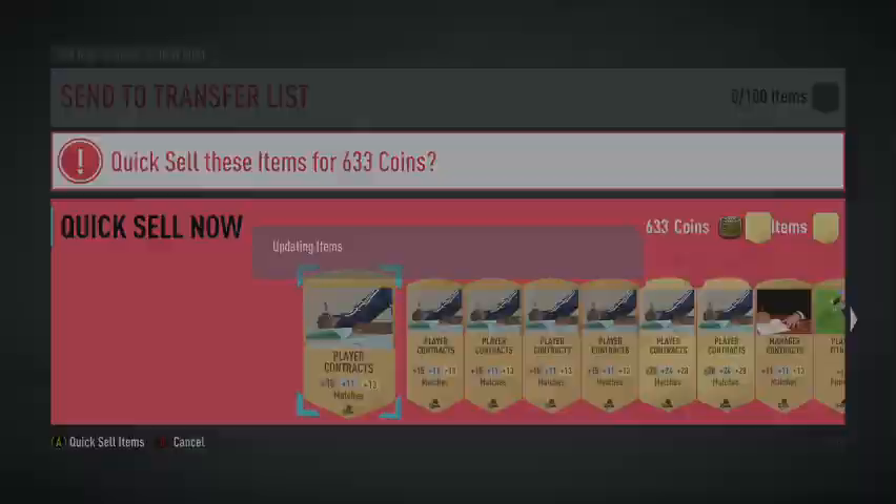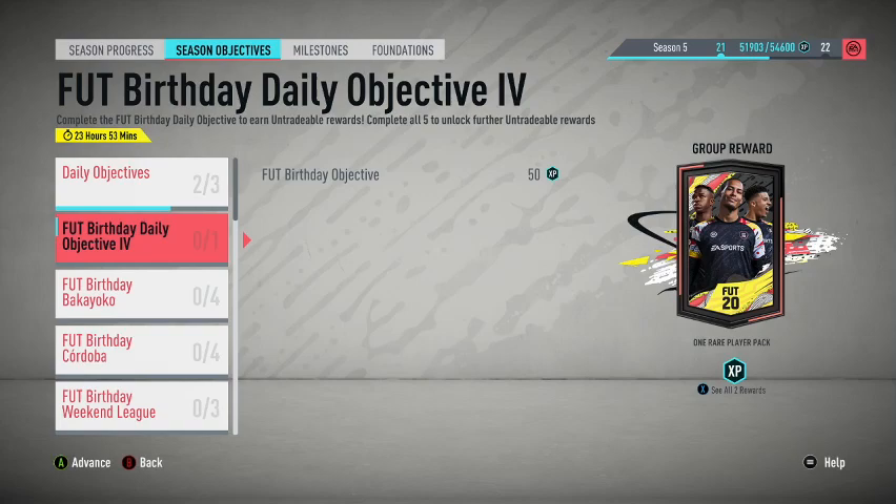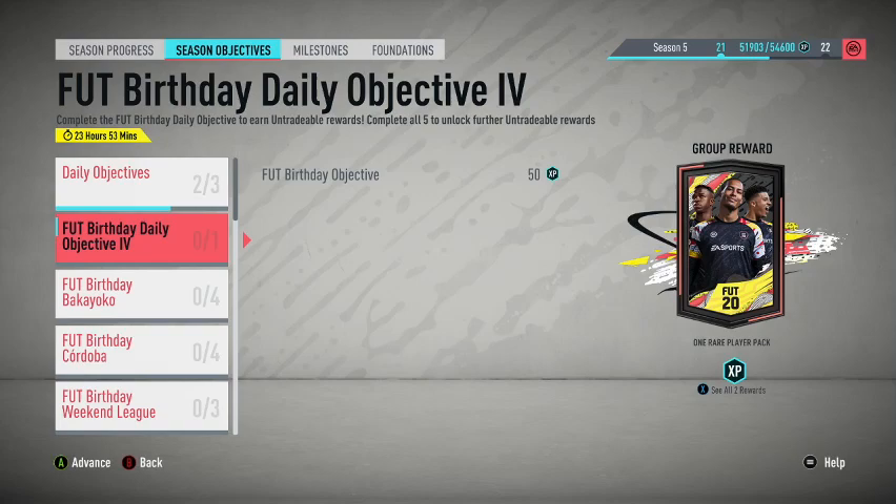We didn't get any squad finishes, so that's not the greatest. Let's check what else they have. They definitely have 50k pack lightning rounds — Cashshow is spamming those. As for objectives, I don't think anything new because it's not Friday. We have day four out of five, so tomorrow we're gonna get the mega pack again. I'm on six wins in FUT Champs.